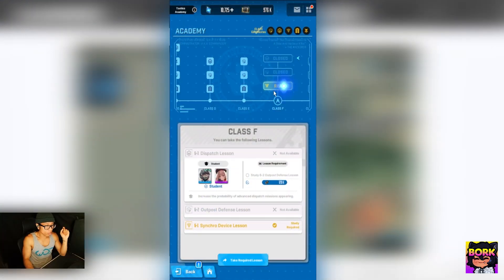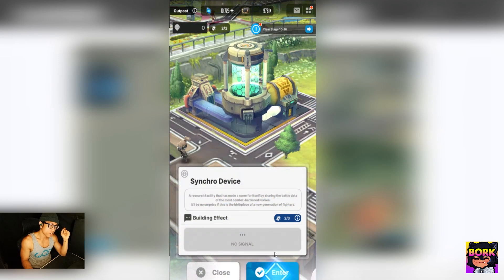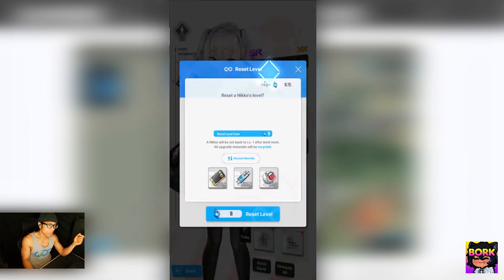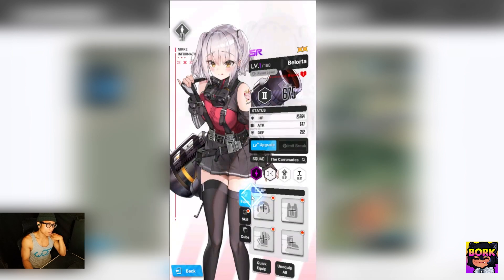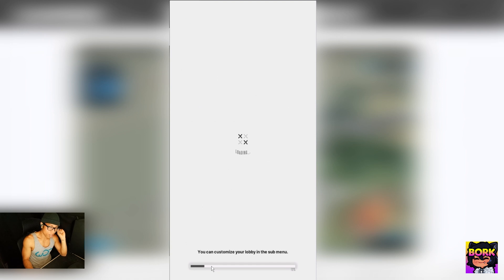Now that we know how relics and the Tactics Academy work — it's just more credits, more core dust and so on — let's cover the Synchro Device Center. If you're wondering how to change the units displayed here, for example you don't want Belorta, you can hit 'Reset Level,' confirm, and get all the resources back. Now Ether is up there instead.